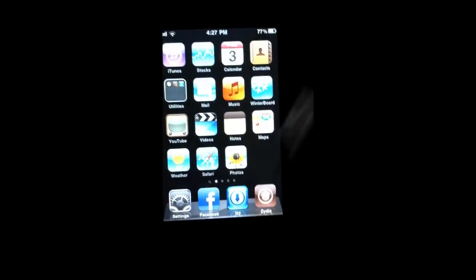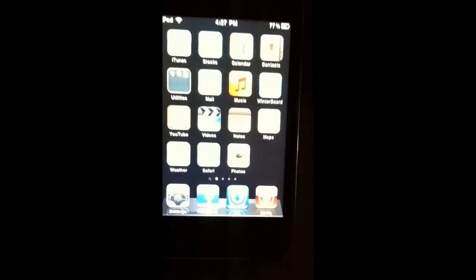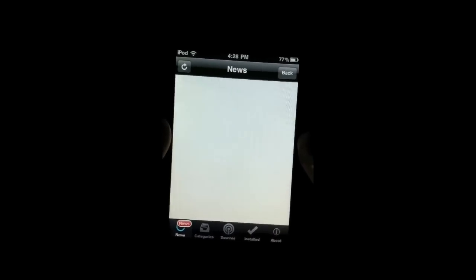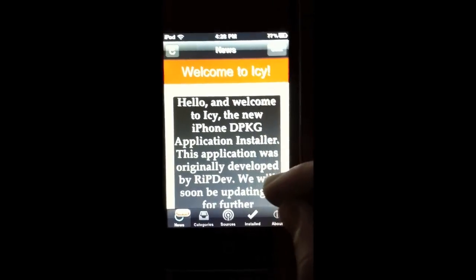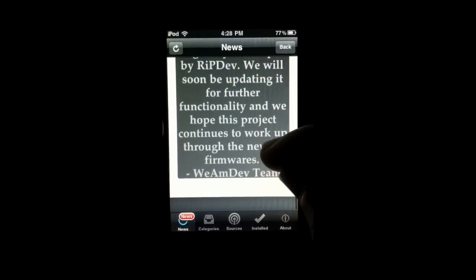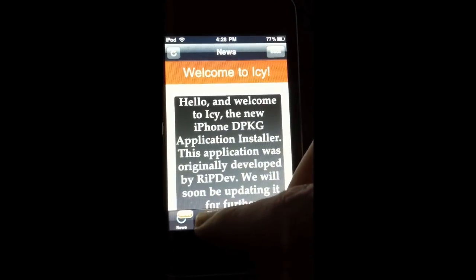Then go back to your homepage and it's right there on my dock — it's the blue one with the arrow pointing down. Just click on that and you go to the homepage. It says: 'Hello and welcome to Icy, the new iPhone DPKG application installer. This application was originally developed by RipDev.'